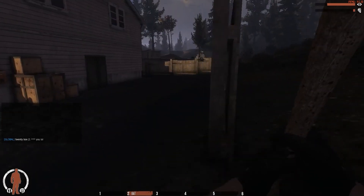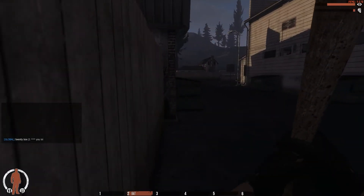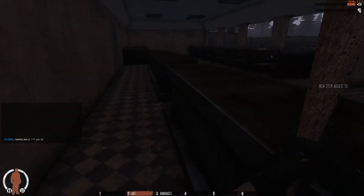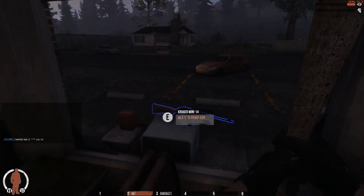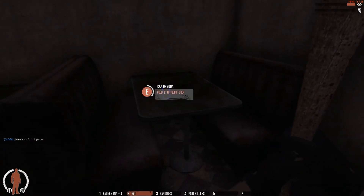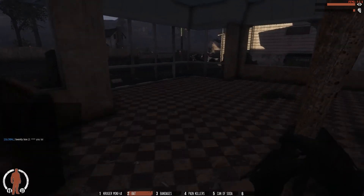Nobody there. Zombie over there — no problem. The first step is to get inside the restaurant very carefully. Bandages — always welcome. Something over there. Excellent. What is this? Kruger Mini. Awesome. And painkillers — that's really nice. And a can of soda — always nice. This has been a very successful supply round so far. Let's go check the market.